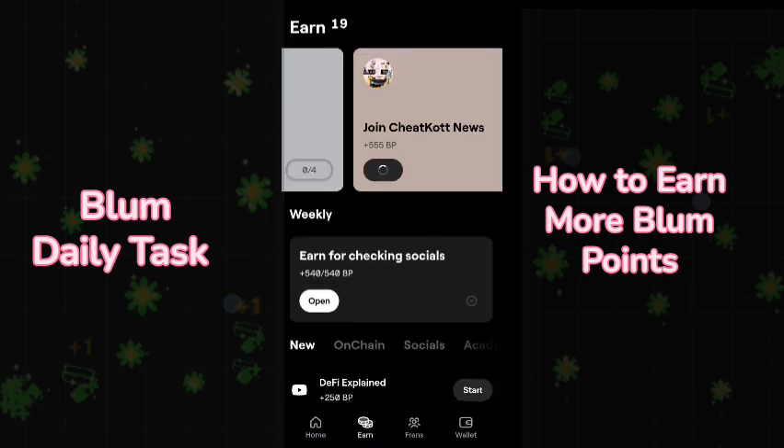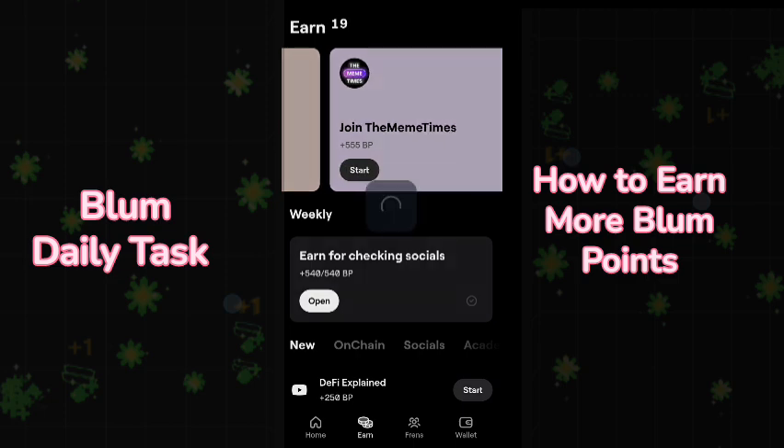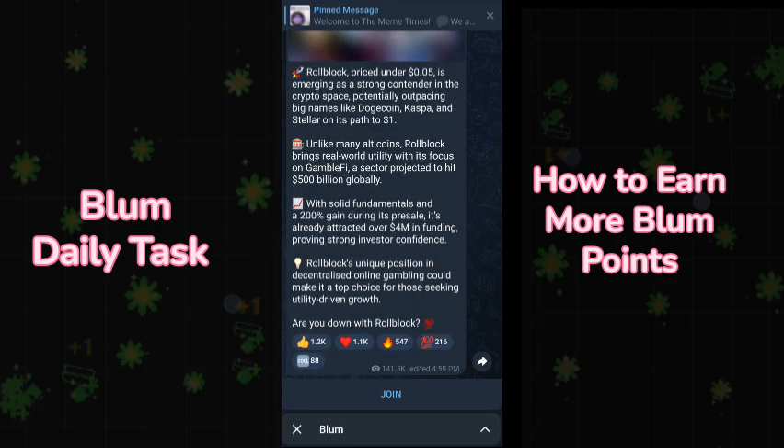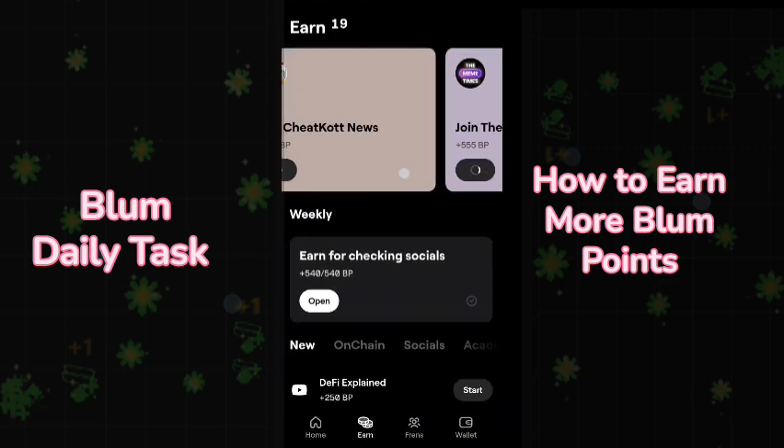Meantime, let's go to join Cheat Code News, where you have to join this Telegram channel. You also have to join the Meme Times channel. Click on start and join these two Telegram channels where you can get an amount of Blum points.